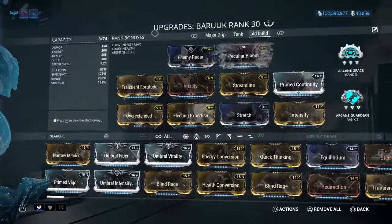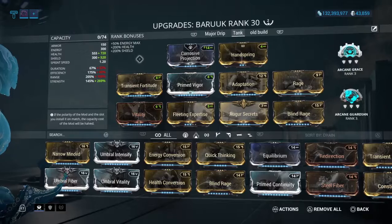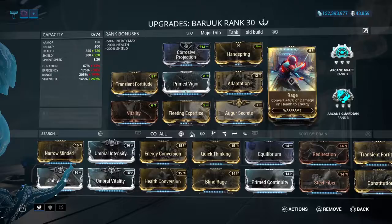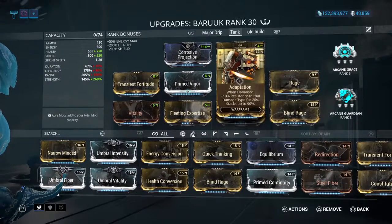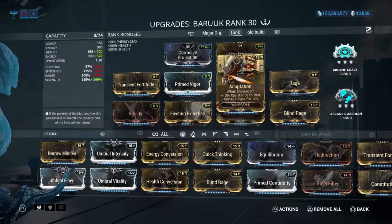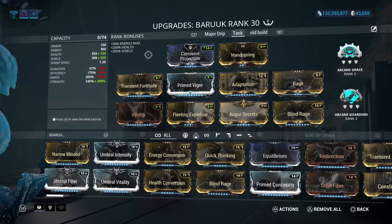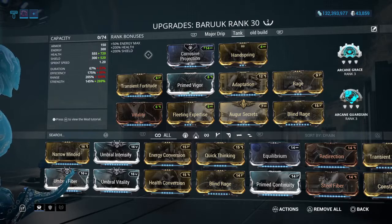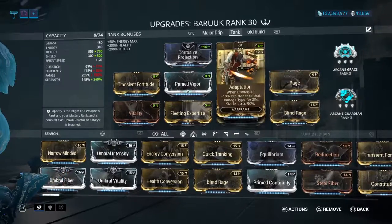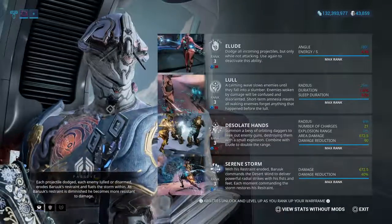Now let me show you the second build real quick — this is if you don't have any umbral mods, any arcanes, or haven't done the quest yet. No problemo, it's still going to work. I'm not even sure I have Adaptation at this point, but screw it, we're going right into it. This build has a lot of daggers and is based more on the daggers.